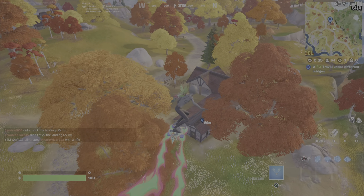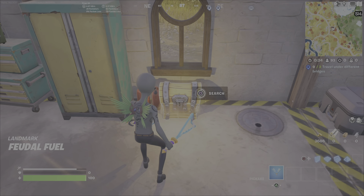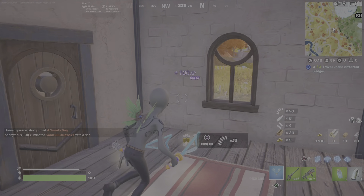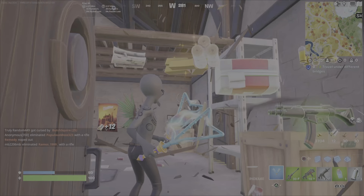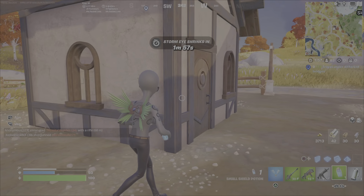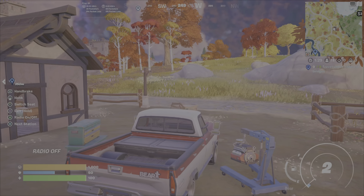What I did was I landed at this area where last season this was pretty much guaranteed to spawn a dirt bike. This season it's not nearly as reliable for that — there's usually a dirt bike that sits in those bays right there. So I landed here, quickly got myself a weapon or two, got some shields, and sadly the dirt bike is not here so I'm stuck utilizing this truck.